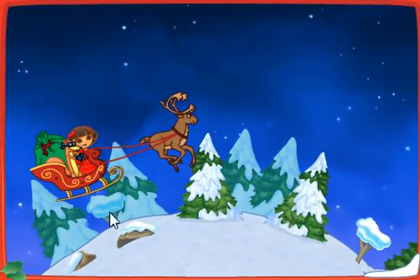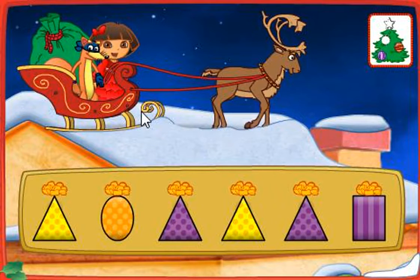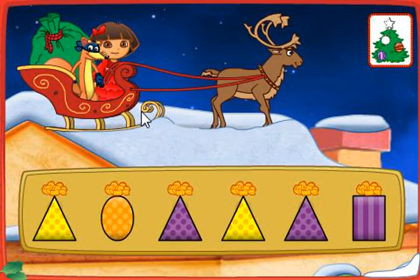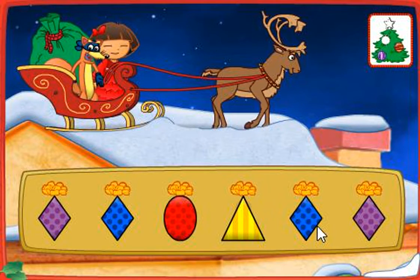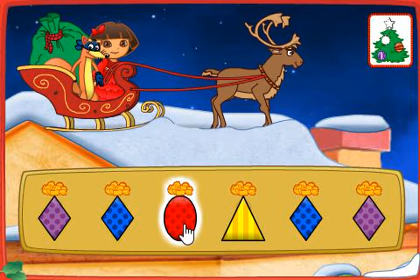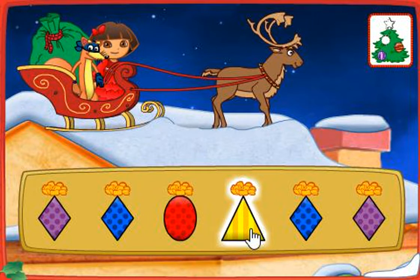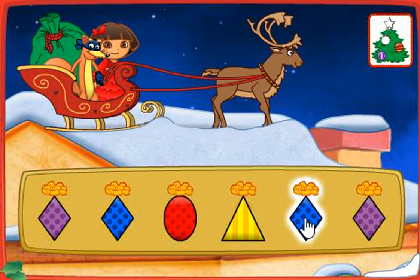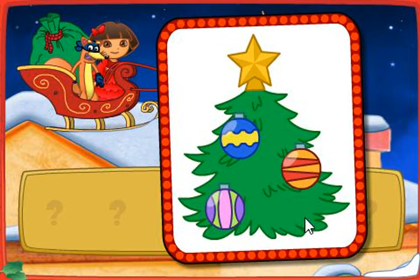Una casa! I see a house down below. Let's land and deliver more presents. Listen to Swiper's clues and then click on a present. Now which present do we need to deliver, Swiper? Look for a present that's purple, shaped like a triangle with polka dots on it. Look for a present that's blue, shaped like a diamond with polka dots on it. You found it! Look, Dora — we got all four ornaments! Let's go back and find Santa.